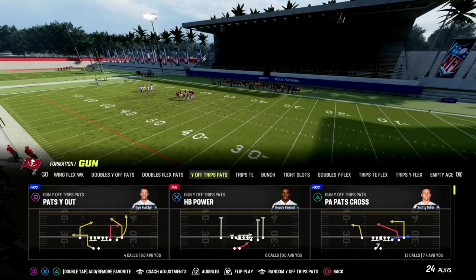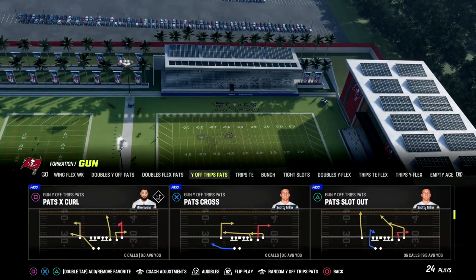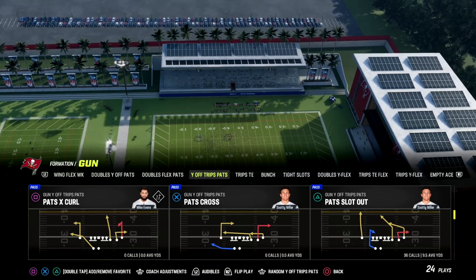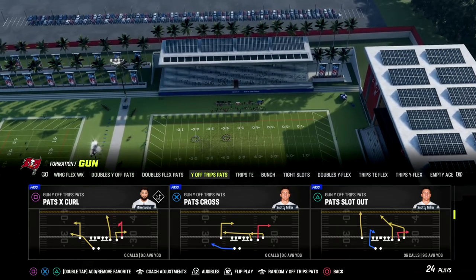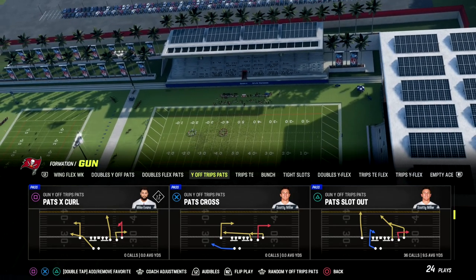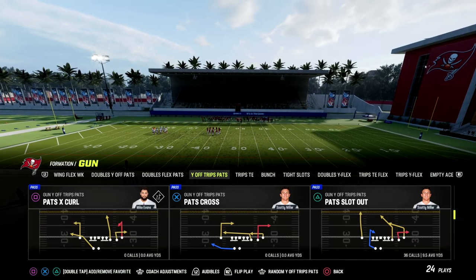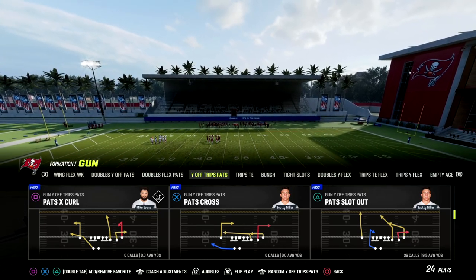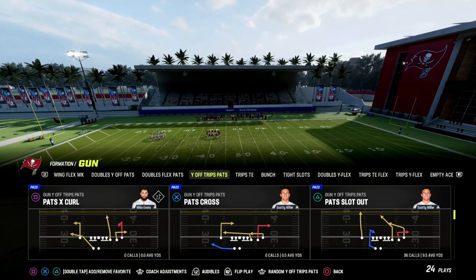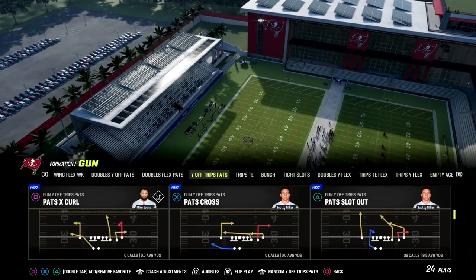If you want to get my full U-Trips eBook, make sure you join our Patreon. The link to sign up is in the description. For just ten dollars you'll get access to all of my Madden 23 offensive and defensive eBooks, as well as all updates. We have 13 offensive and defensive eBooks right now, dropping new material every single week since Madden 23 came out. The play we're looking at today is Pat Slot Out.